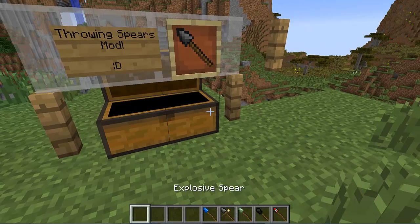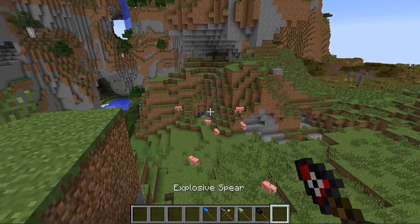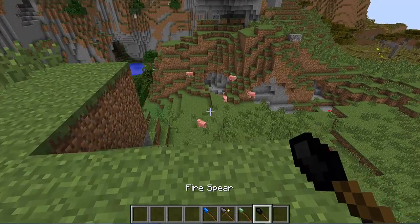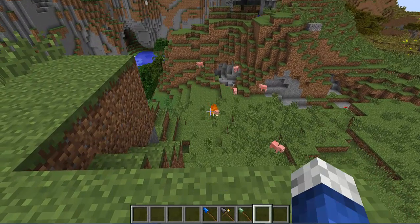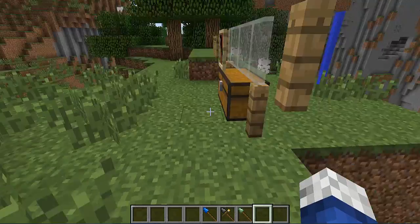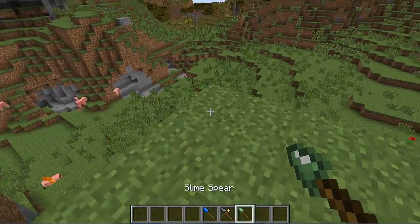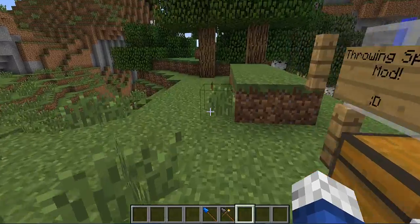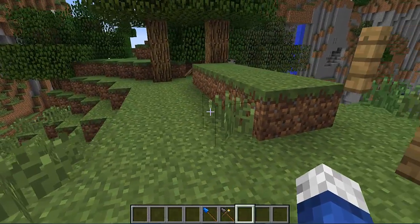So here we have the TNT Spear — it blows up on impact, dealing half the amount of damage as a TNT block. Then we have the Fire Spear; this spear lights up the block it lands on, and like the TNT Spear, the Throwing Spear used to make it is not retrievable. But the Slime Spear is completely retrievable — you can get the whole spear back. This spear bounces when it hits the ground and deals the same amount of damage as a Throwing Spear.